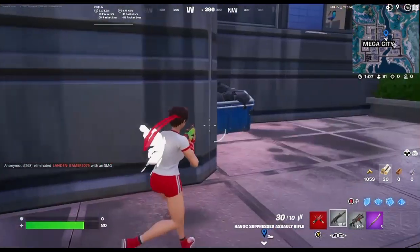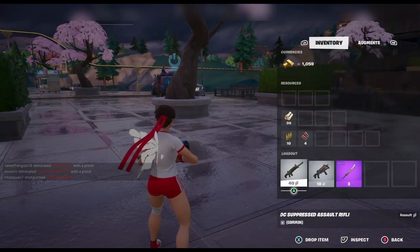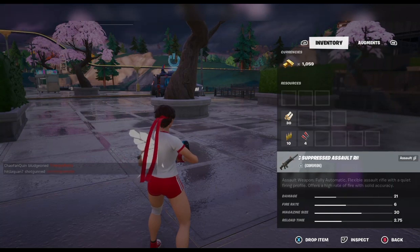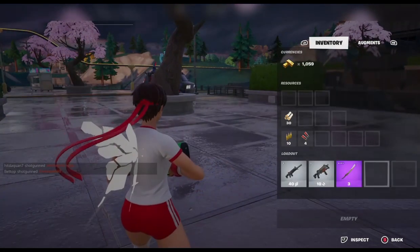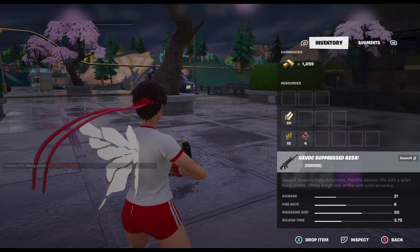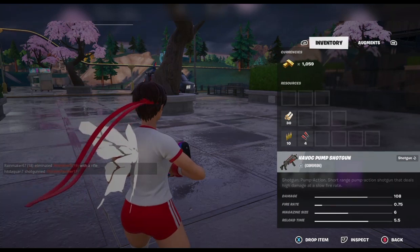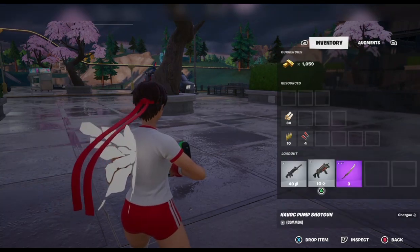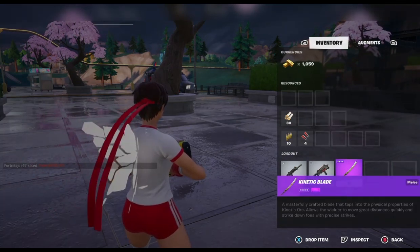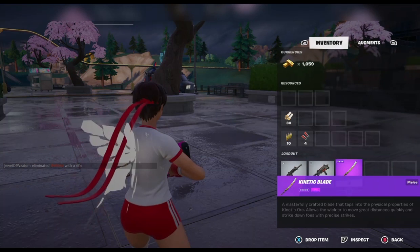Looks like a purple pump. This is new — the Havoc Suppressed Assault Rifle. It's a fully automatic flexible assault rifle with a quiet firing profile that offers a high rate of fire with solid accuracy. And the Havoc Pump Shotgun — a pump-action short-range shotgun that deals high damage at a slow fire rate.